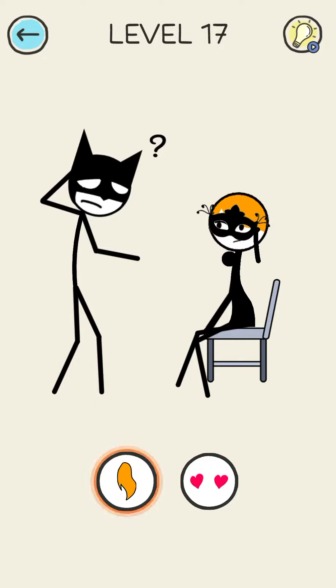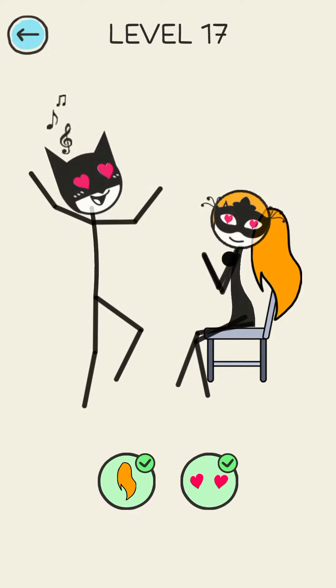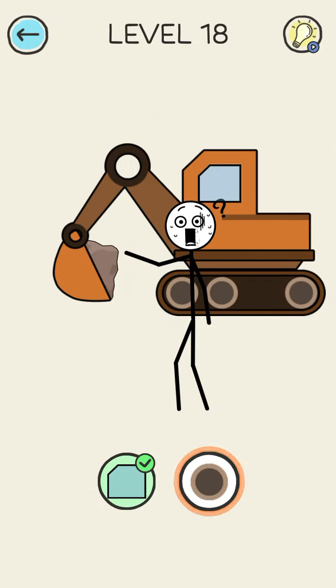Maybe need to draw something more neat. Yes, so draw a heart here and level 17 is complete, so moving on to level 18. Now you have to draw a glass here — and what is this thing? Okay, so this is the wheel.